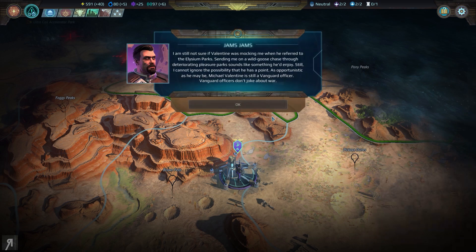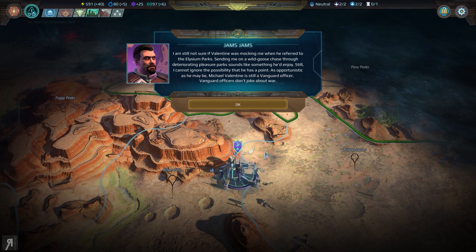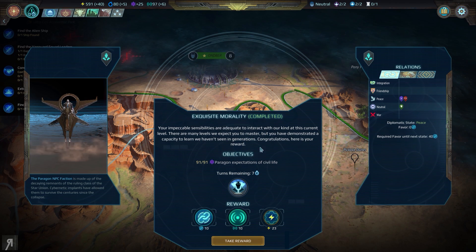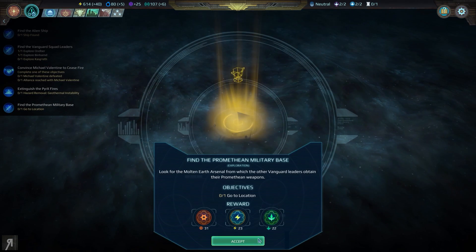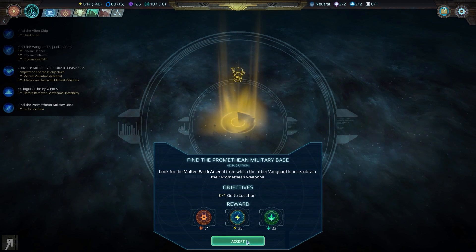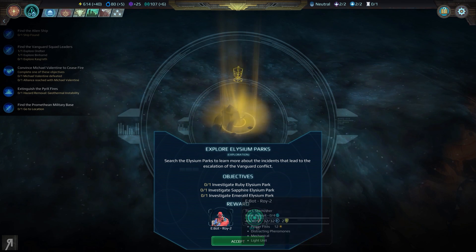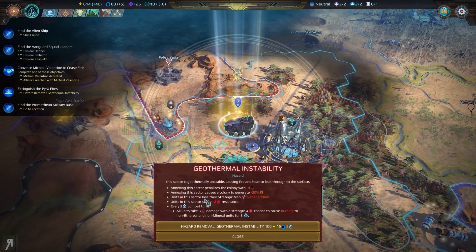Sounds like a place that we should pay a visit. I'm still not sure if Valentine was mocking me when he referred to the Elysium Parks — sending me on a wild goose chase through deteriorating Pleasure Parks sounds like something he'd enjoy. Still, I cannot ignore the possibility that he has a point. Michael Valentine is still a Vanguard officer, and Vanguard officers don't joke about war. We actually did complete Exquisite Morality — our quest to produce knowledge. And now we have to look for the Molten Earth Arsenal, from which the other Vanguard leaders obtained their Promethean weapons. We can also explore Elysium Parks to learn more about the incidents that led to the escalation of the Vanguard conflict. We're going to be gaining another unit, which is a Tier 1 Skirmisher.